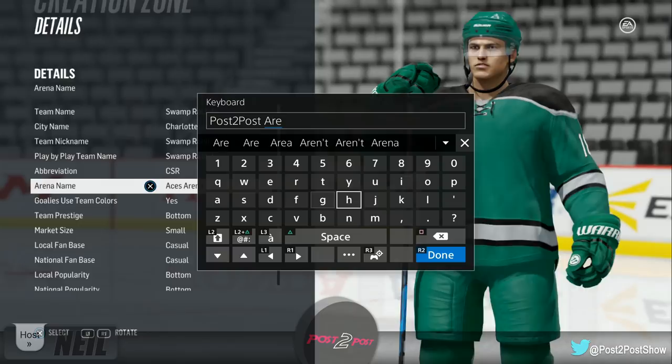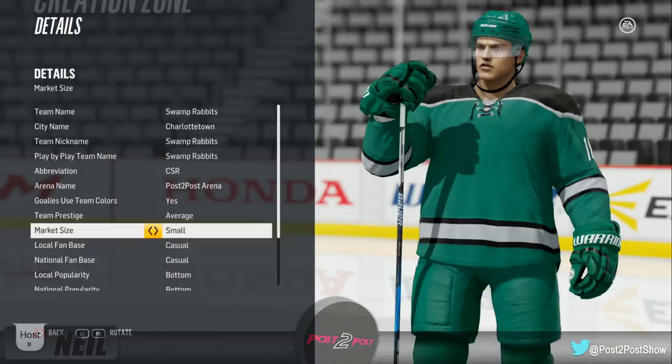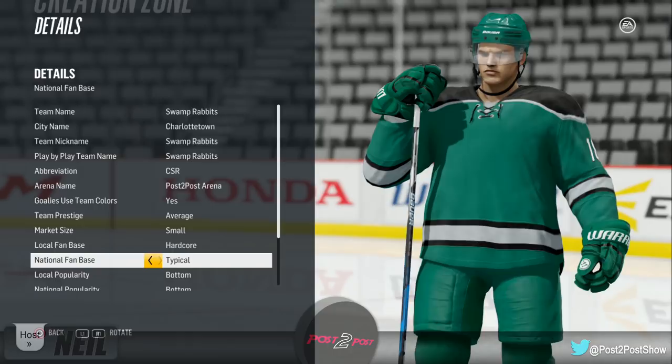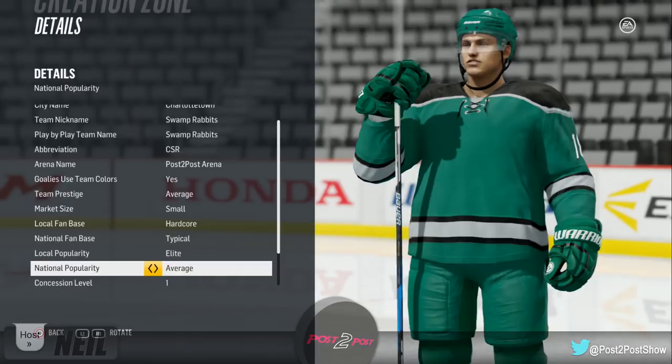Market size: small — definitely, only 35,000 in Charlottetown. Local fan base: hardcore. National fan base: typical. Local popularity: high, definitely high — elite. National popularity: average. Concession level one — it's going to be a small arena, so we'll leave that there.